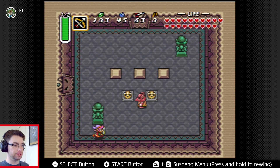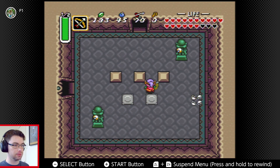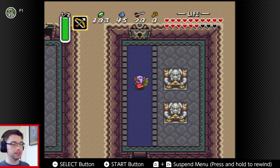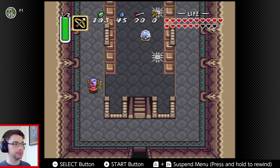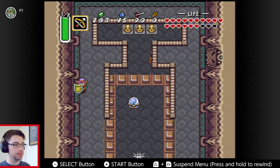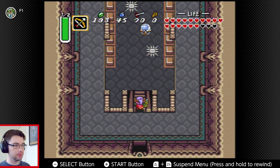Now that I've got the mirror shield, these guys are a lot easier to handle. I wonder why I can't block those beams. The big key — we got that. Straight through we go. That looks like a lower level and something is certainly smacking around down there.